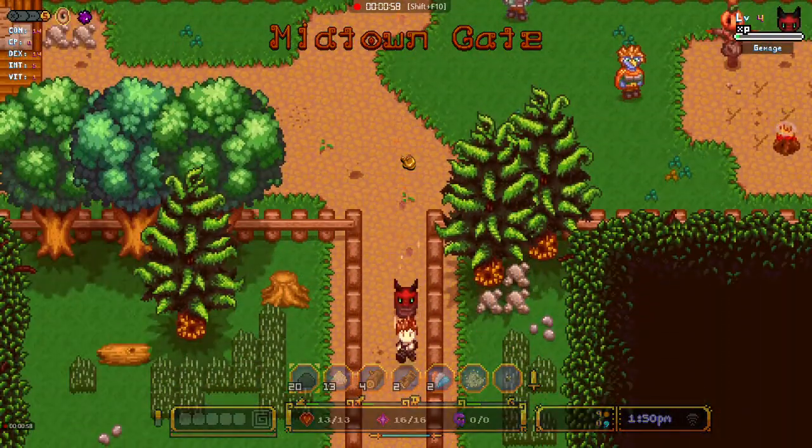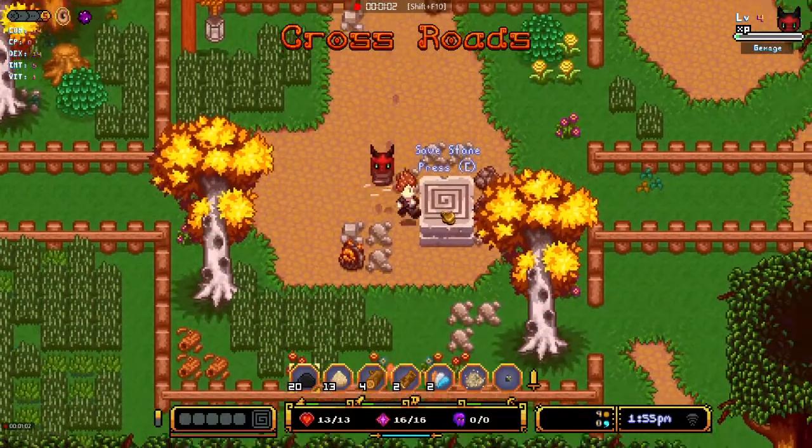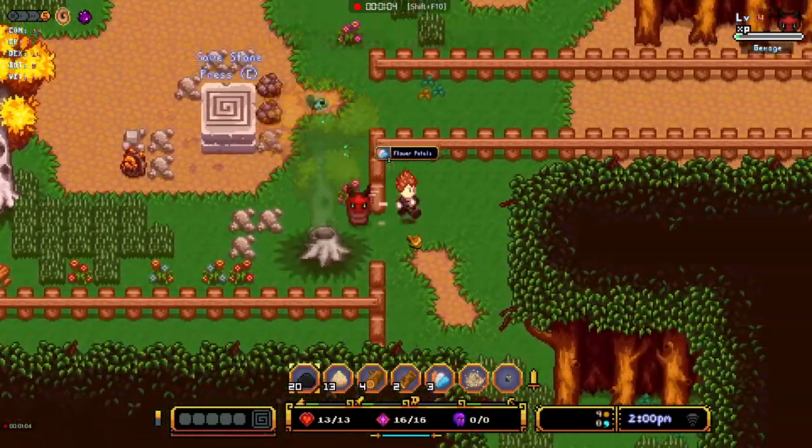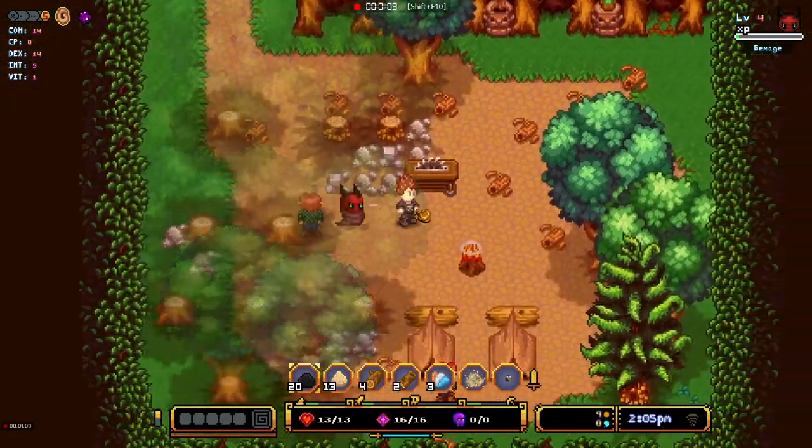So you're going to leave town and keep going south. Then just past this save stone, you'll see a little crack right here in the fence. Come down — and this is the sawmill.